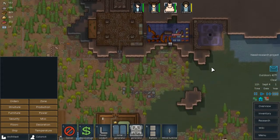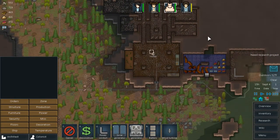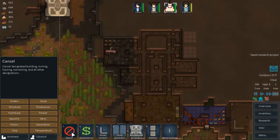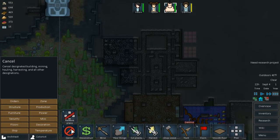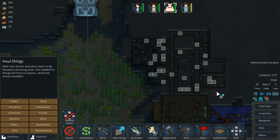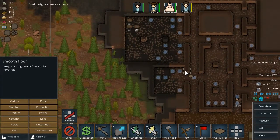I was able to place down the geothermal generator since we do have a whole bunch of steel at our disposal and Vortek is on it. Once this is built, we have power from two geothermal generators coming into our base. Now I guess the only other thing I can really do is get rid of the mining order on this room because that's just what it is. I'm going to go into orders and cancel all the mining there. Our base is basically completed - so that's neat.